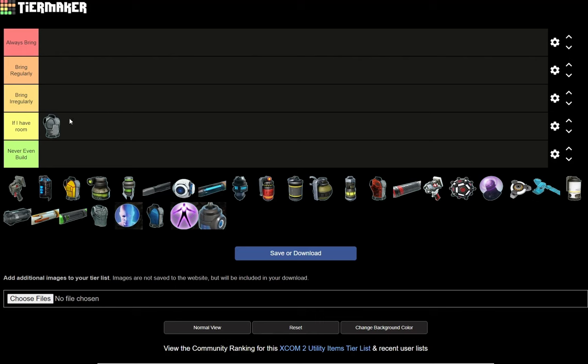Later in the game it becomes even more useless because you've got better stuff — better options for vests and equipment. Even once you get the two-slot armor unlocked, it's still an 'if I have room' item. If we have an extra spot open, yeah, we'll probably bring it. If not, probably not.